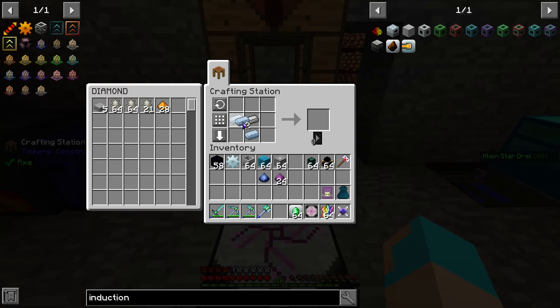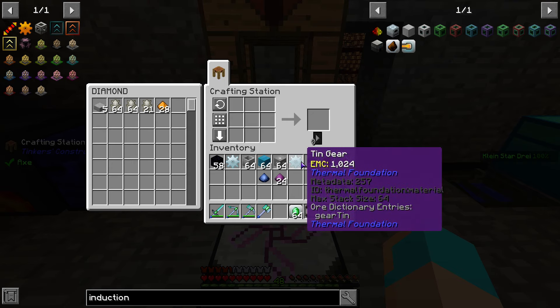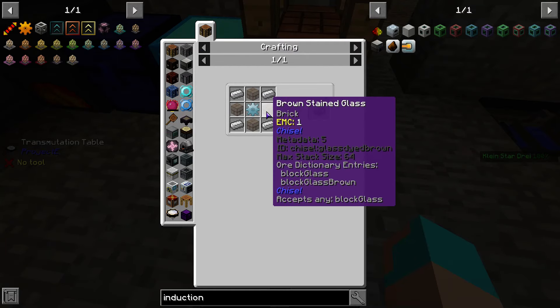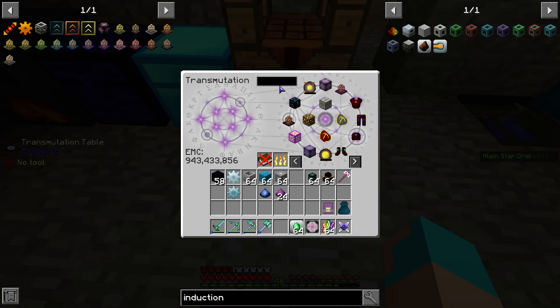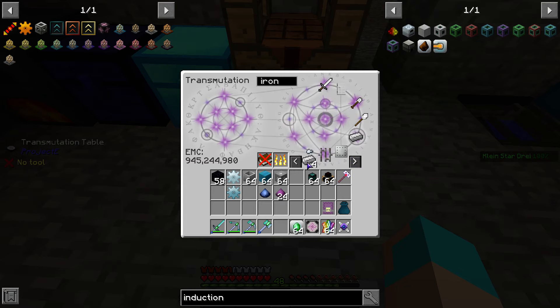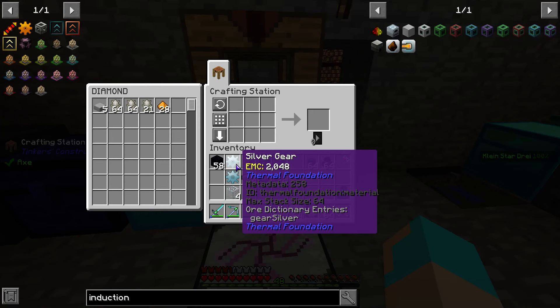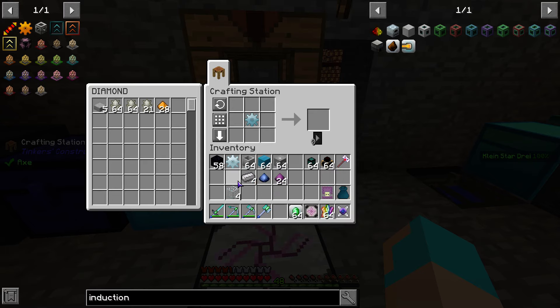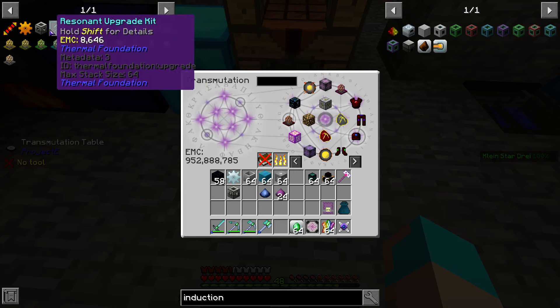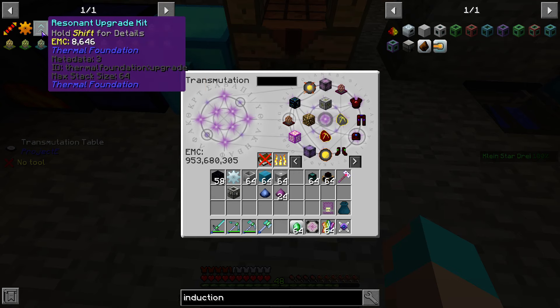I don't know why — it tells me that my bit rate is fine, I'm all green across the board, but it did freeze for him as well. Four iron, four glass — and glass. Tin gear, glass, iron gets me a machine frame. Now we can make all of the things from Thermal Expansion.